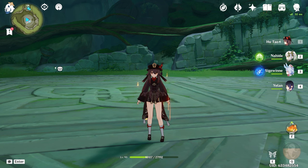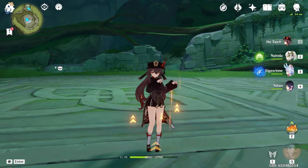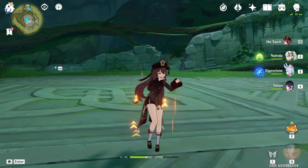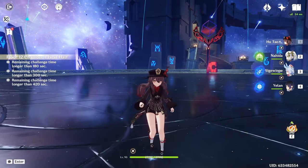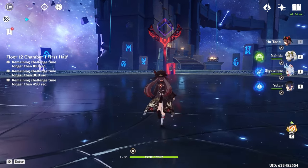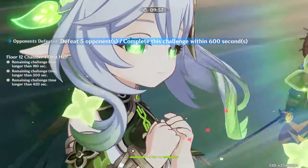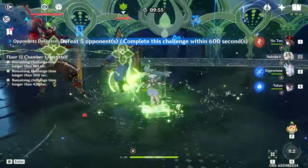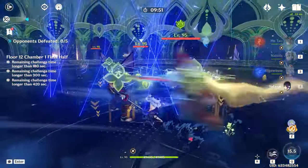I'll have to take a look at what you normally run with Thoma Burgeon teams. But Burgeon Hutao — I kind of like how it works, and I'm interested to see how this team performs against Floor 12 of the Spiral Abyss. Maybe I'll be running out of there with my tail between my legs, but we're going to try. Let's go to the Spiral Abyss. I'm pretty skeptical if this team can actually do it, but we are here to find out.